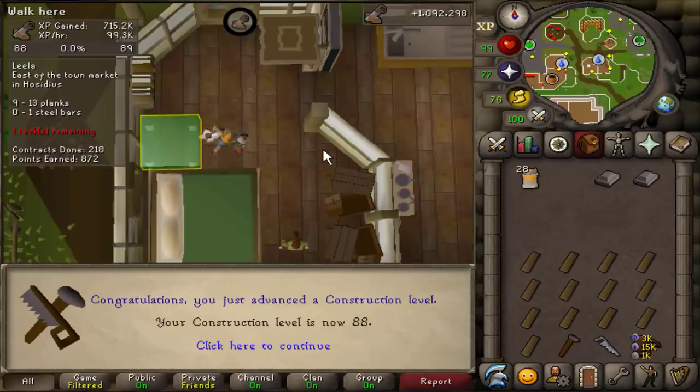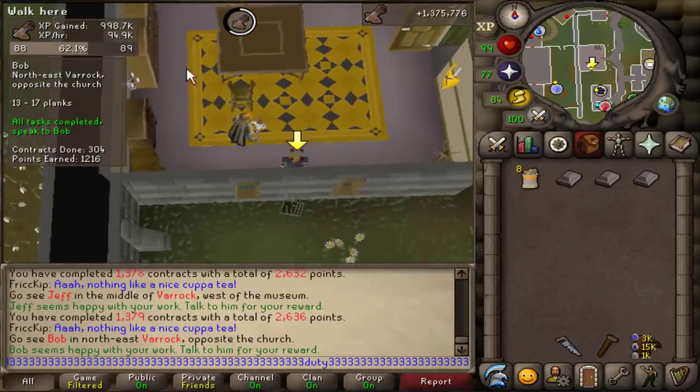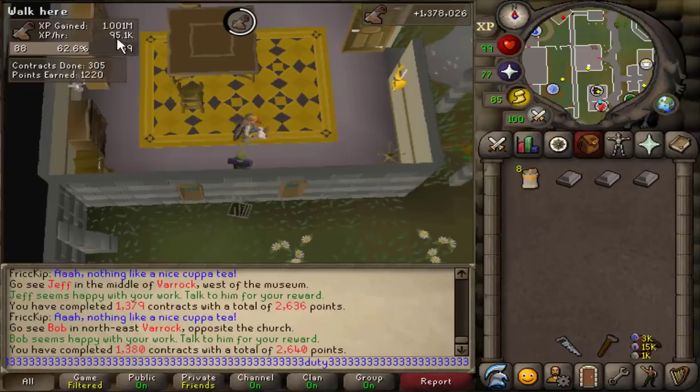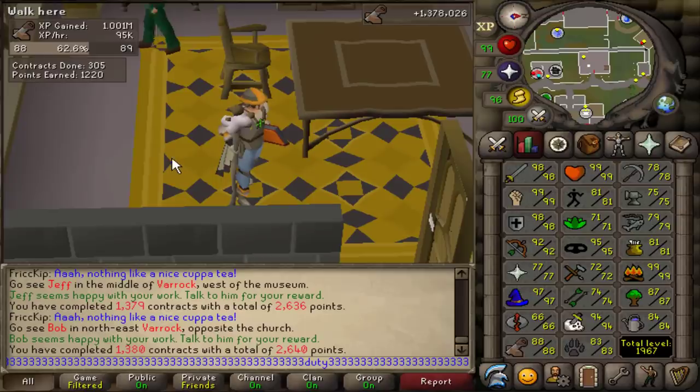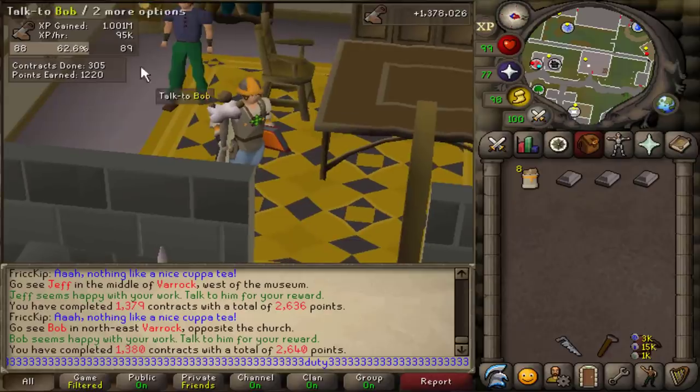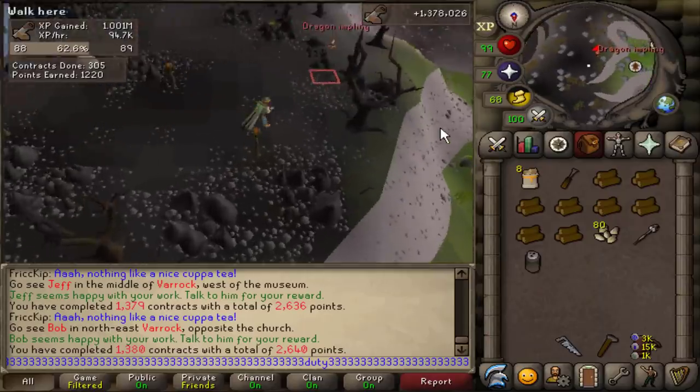Level 87 con. Level 88. I told myself I want to get 1 million construction XP gained today, and there it is — one million con XP. It's been a really long day, but the best part is I only have to do that like seven or eight more times to get to 99.